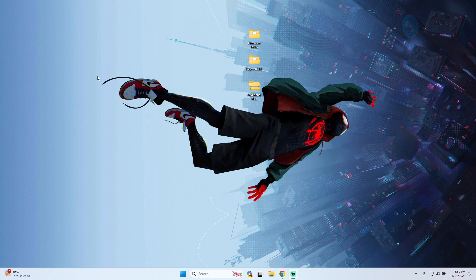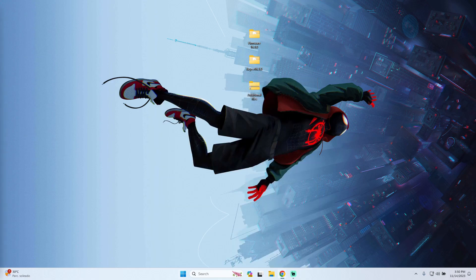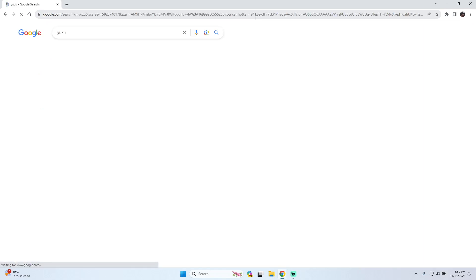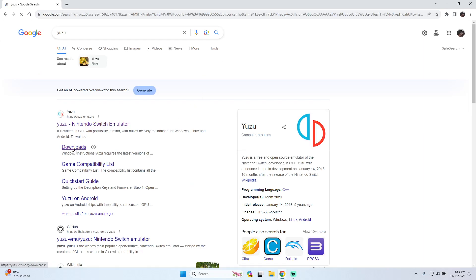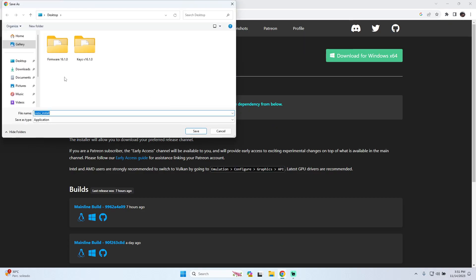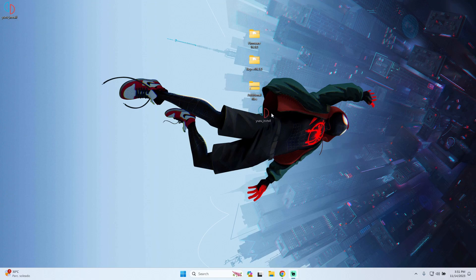The first step is to load the Yuzu Emulator. For that we have to go to Google and type Yuzu. In the Yuzu search, go to Downloads and then download for Windows — press that one — then go to the gallery and save the Yuzu installer. If you don't have Microsoft Visual C++ you can also download that there.